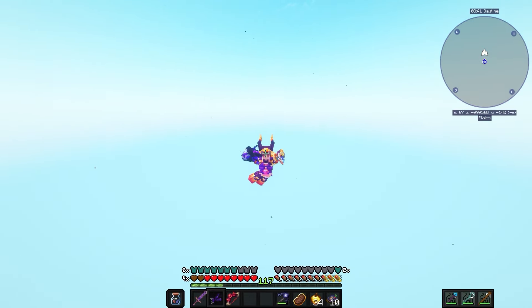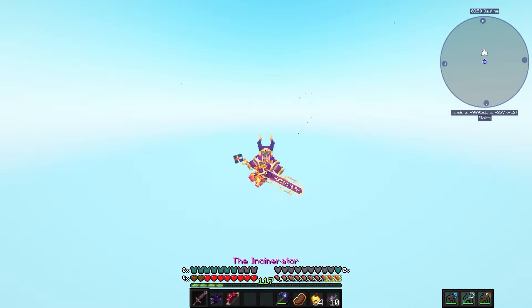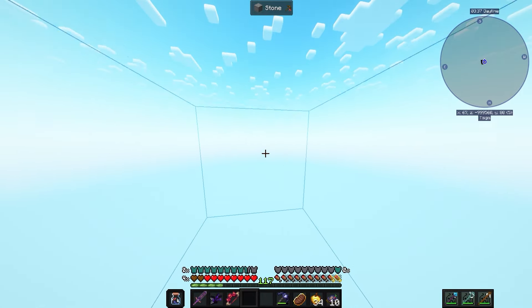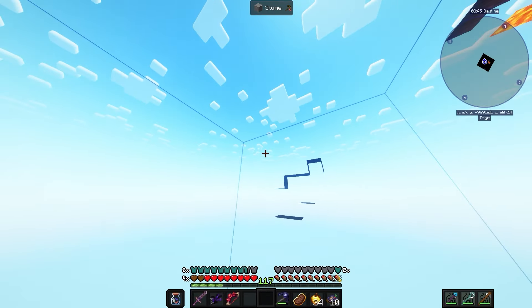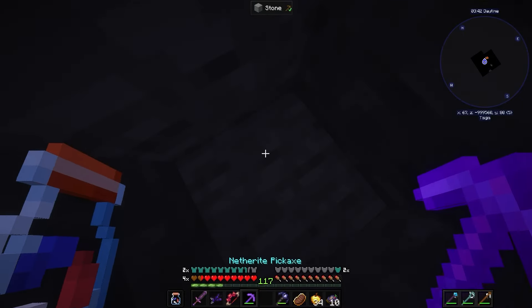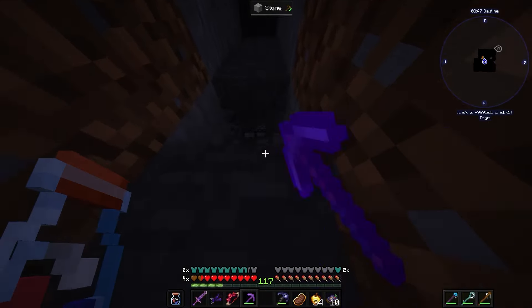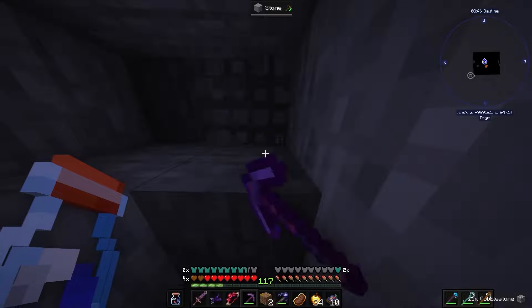I'm nervous - I'm beyond nervous. Please don't let me die or something. I'm falling into the void. Oh my gosh, where am I? I'm inside of stone. I can't even open my inventory. Guys, I'm extremely nervous, I don't know where I'm at. I got my pickaxe. I think I'm pretty much here - as you can see from the coords I'm like near one million. I don't really know where I'm supposed to be at level-wise.